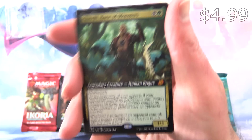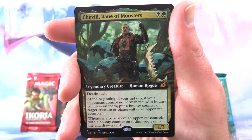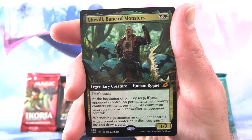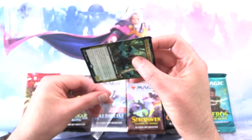We have Chevil, Bane of Monsters. It's a mythic, 1/3 for 2, legendary creature — human rogue with deathtouch. At the beginning of your upkeep, if your opponents control no permanents with bounty counters on them, put a bounty counter on target creature or planeswalker an opponent controls. Whenever a permanent an opponent controls with a bounty counter on it dies, you gain 3 life and draw a card. I believe this was the one we had in the Golgari poison deck — I'll chuck a link in the corner.